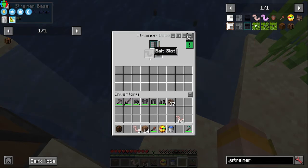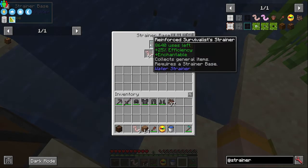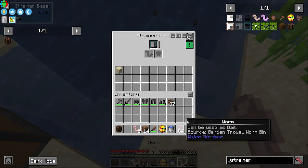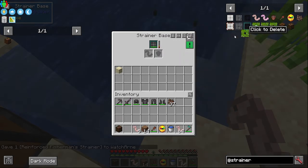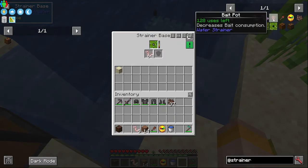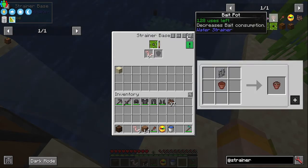You can input and output from the bottom of the strainer using other mods. If you put bait in and you're using a survivalist strainer it will say 'bait redundant,' but the strainer will still work — bait is only needed for the fisherman's ones. You can also swap strainers out in the GUI, and with the fisherman's ones you put your bait in there.